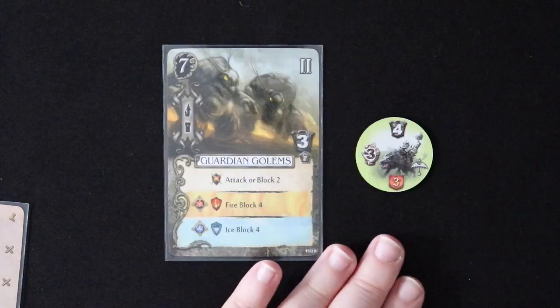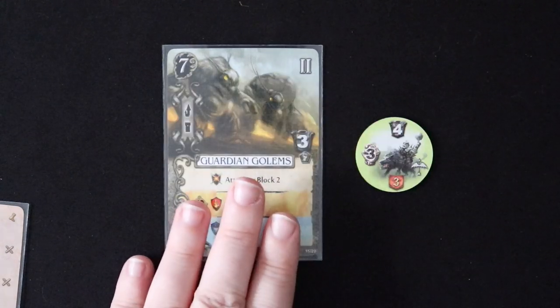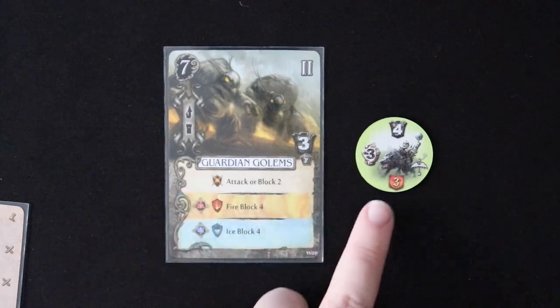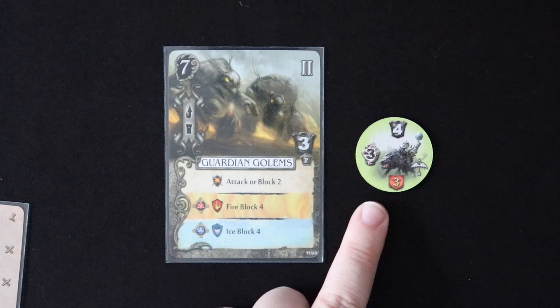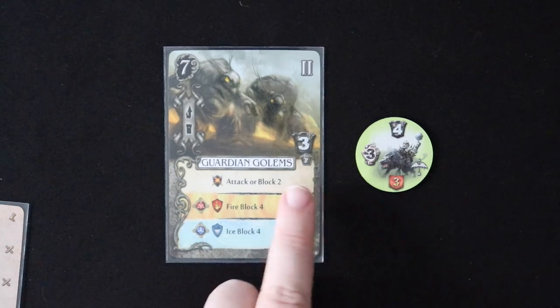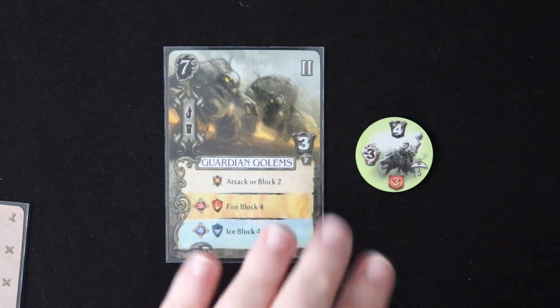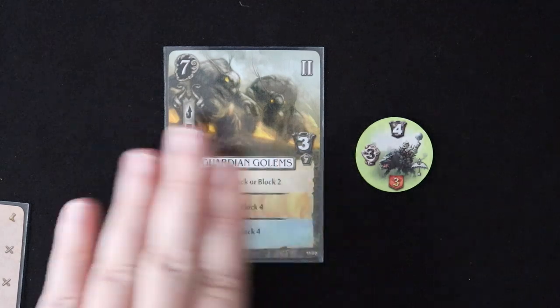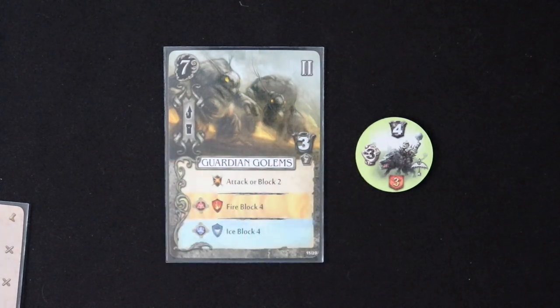So what that can mean in certain situations is that your units don't take a wound even if they absorb damage, which is really cool. So this guy hits for three physical attack, these guys have three armor and physical resistance. Three minus three is zero — nothing happens, the attack will stop and the guardian golems don't take any wounds at all. It is very convenient to pick up units that have some resistances for this exact reason. It helps a lot when you are assigning damage.